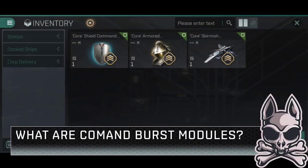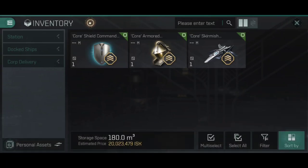First of all, I think it is absolutely vital that we examine what command burst modules actually are. In short, they are medium-sized mid-slot modules that apply a burst — a boost of statistics — to every friendly ship within range in your current squad. You need to have a special roll bonus on your ship to be able to fit command burst modules. Your ship will have, under its roll bonuses, 'can fit command burst modules.' Currently, that is every battlecruiser in EVE ECHOES, plus any ship with 'command' in its name, like the Talwar Command or the Korax Command.